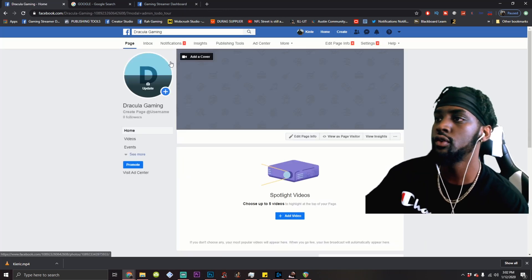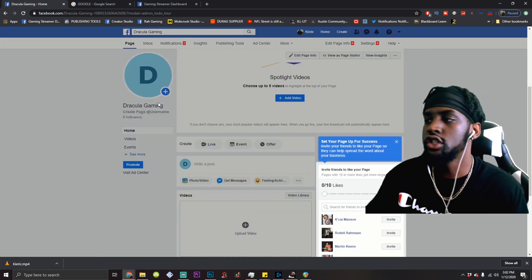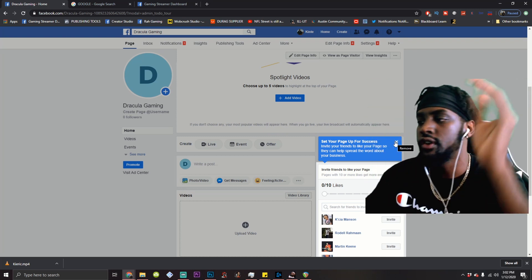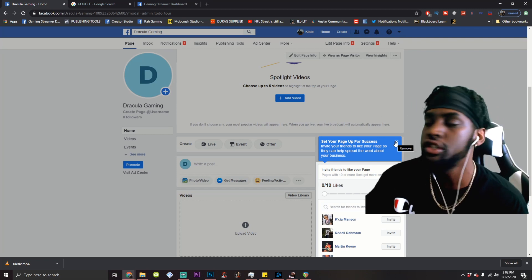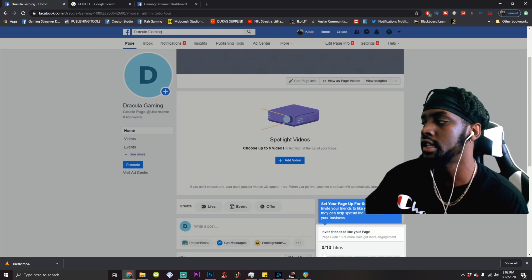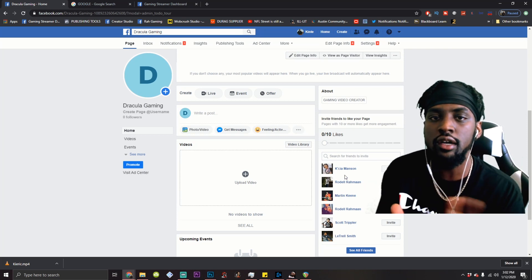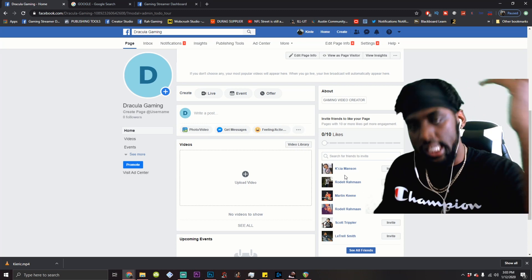I just want to show y'all what your page is going to look like — so it's that easy. At this point it's going to start giving you tips. You want to invite 10 friends. I definitely recommend inviting everybody who supports what you do. Let them know you're getting started. Get that initial traction on your page because 10 or 15 followers is definitely better than zero. Your first goal is the Level Up program, so you need 100 follows.